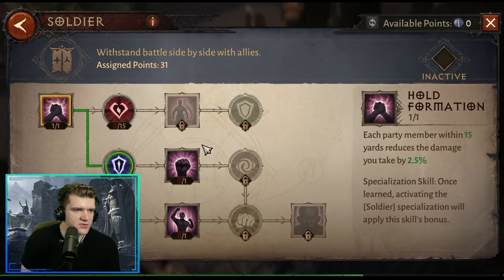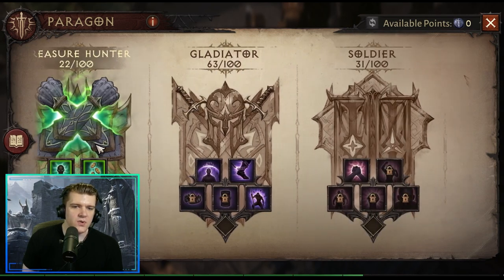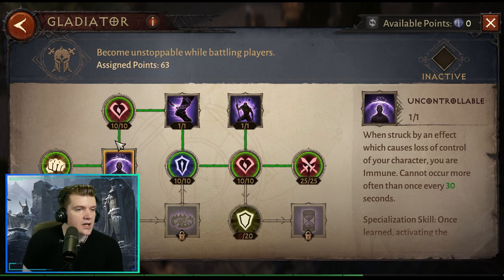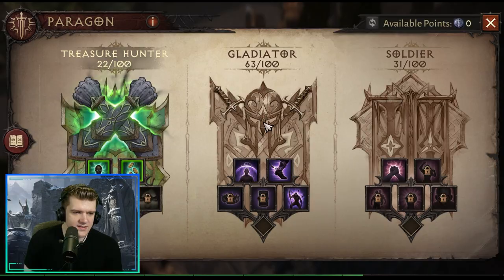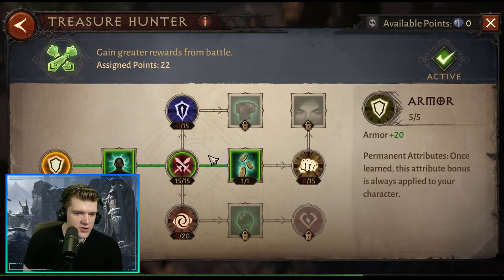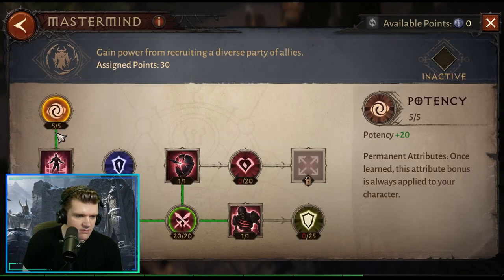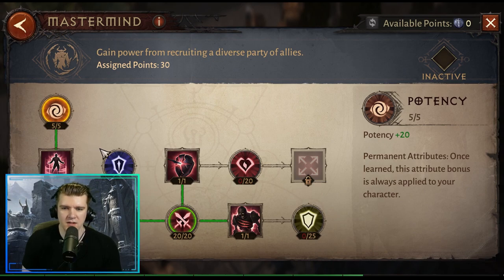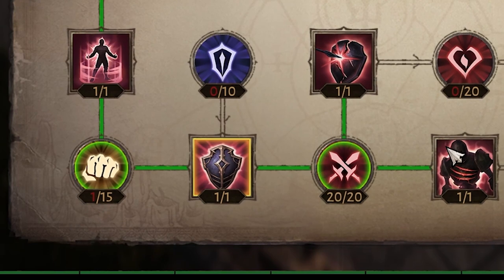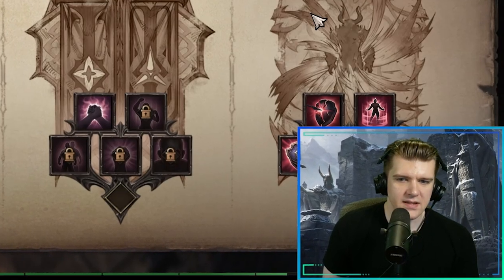The standard Paragon allocation is 21 points in Treasure Hunter for the damage node, 31 in Vanquisher, 31 in Soldier, and 28 in Mastermind — noting that Mastermind lets you reach the damage node with only 28 points and one point into Armor Penetration, which is a bit bizarre but works. That gives you another big damage bonus. The main decision point is really the Gladiator interaction with Undying Rage, and then whether you want extra life from Vanquisher.